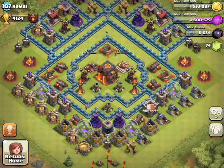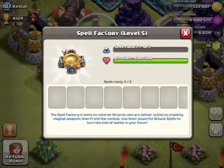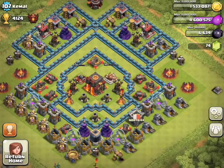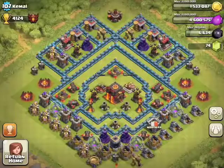He still has a Christmas tree. Spell Factory level 5 with the new Freeze spell, so you get all five spells now. Supercell finally realized that adding a new wall level makes them the most money. That's why they added those level 11 walls — they're 4 million each to upgrade, and that's a lot of money.